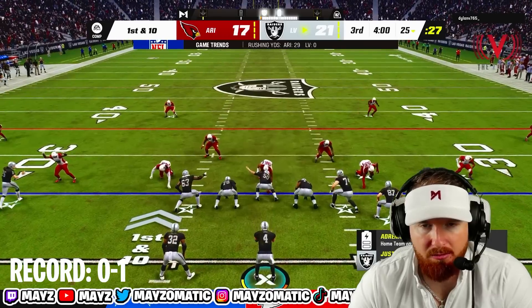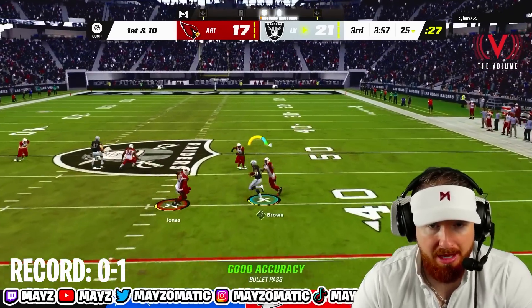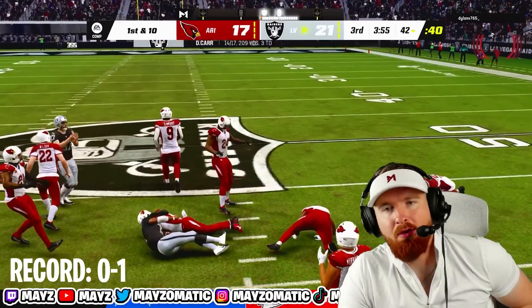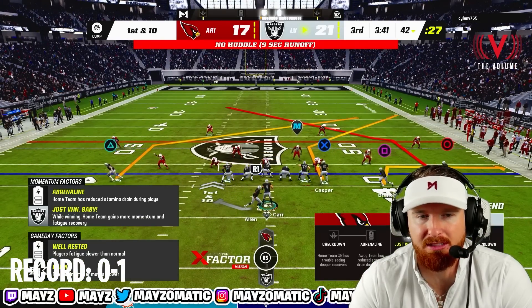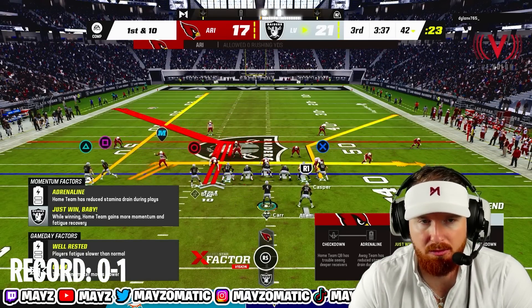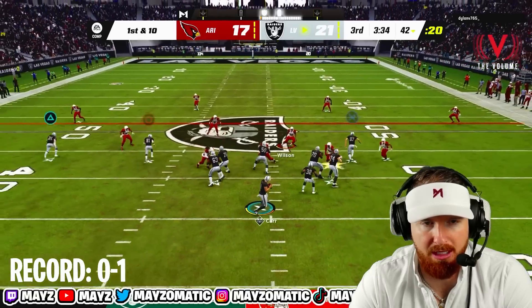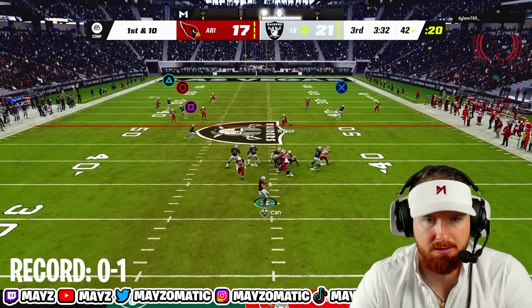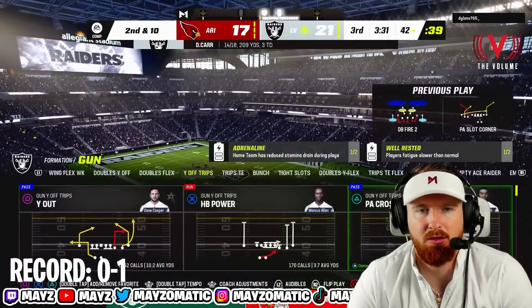The person who's been most open has been Dave Casper over the middle. Tim Brown on that post route — I told y'all it's going to be money. We're 14 for 17 with three touchdowns. The blitz has been a little difficult to deal with but we should be able to pick it up with play action. Good throw Derrick — maybe get that ball off a little quicker next time.